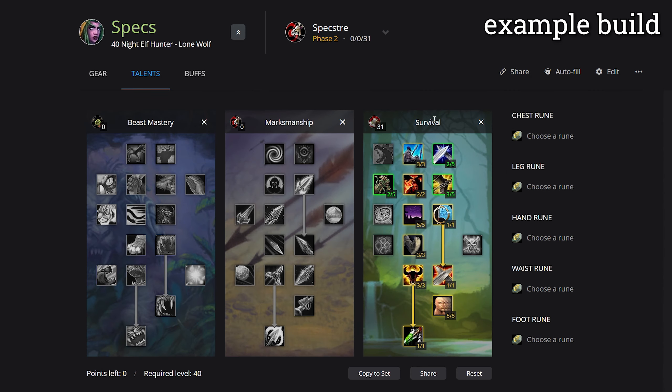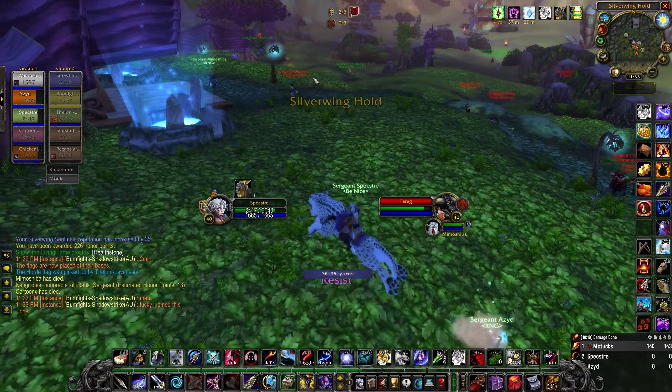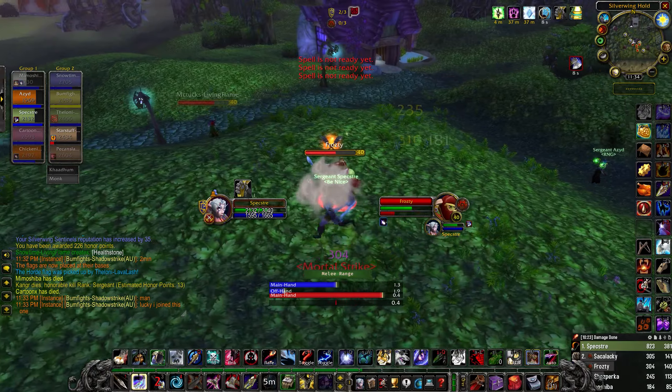Survival is chock full of useful PvP abilities that make you stronger and downplay the importance of your pet significantly. Raw stamina, a defensive cooldown like Deterrence, some hit chance and CC resistance, better traps — all of it is awesome for PvP. In fact, Survival has so many good things that you have to make some hard personal choices.